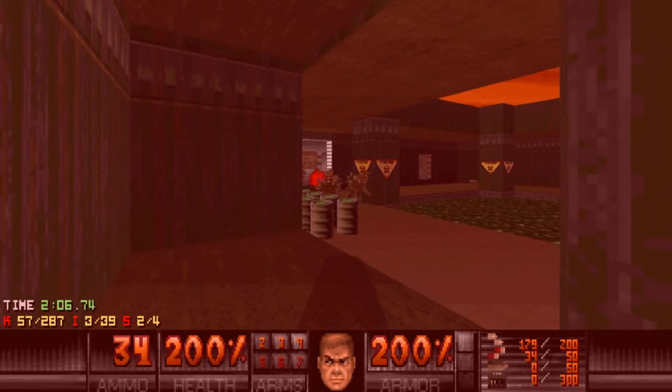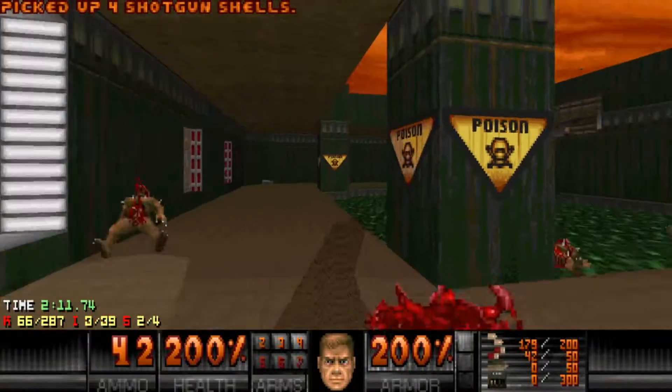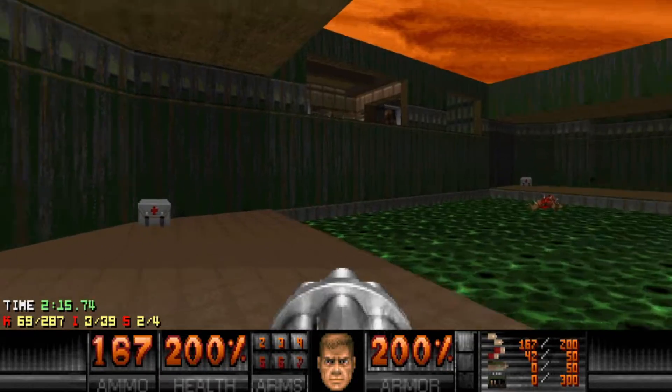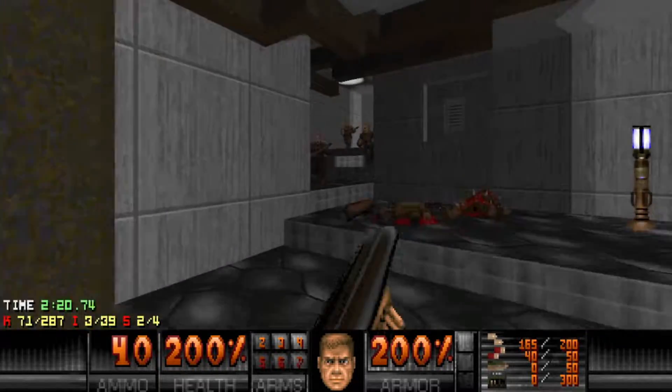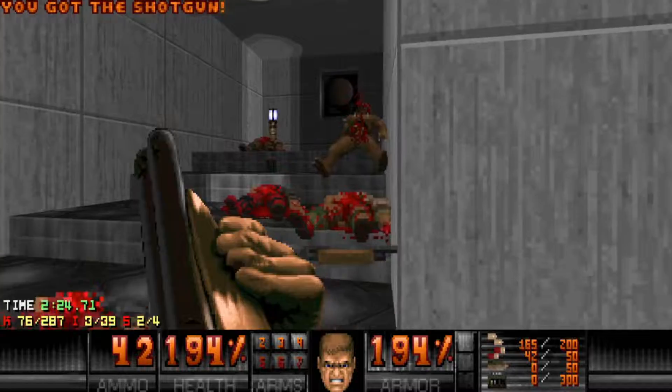Alright imps, get over here — I'm gonna lure them near the barrels. Kaboom. I guess I'll try to snipe some of these guys, mainly the hitscanners. I don't really care about the imps for now — if they start wrecking me from a long distance then I'll care.